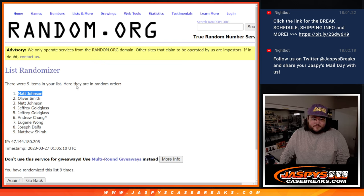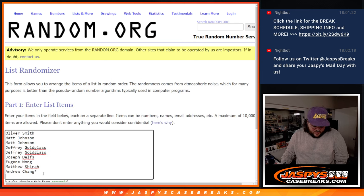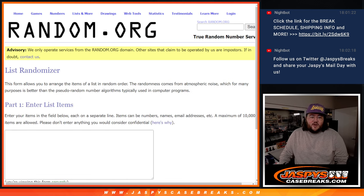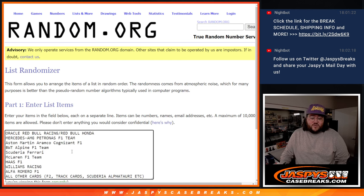Going to Matt J. Grab that name. Our fresh dice, our list. We'll grab Matt here — little arrow next to your name means you won that spot. Let's grab our fresh dice and then our teams. All ten teams here, from Oracle down to the all other cards, including F2.